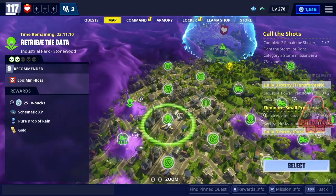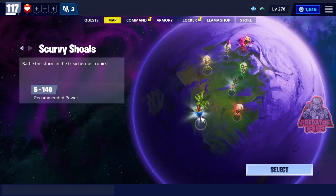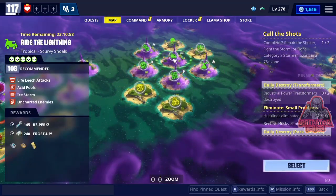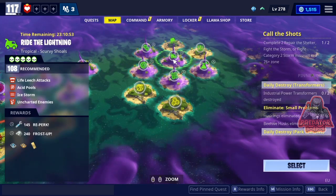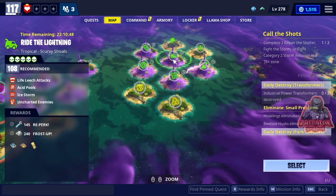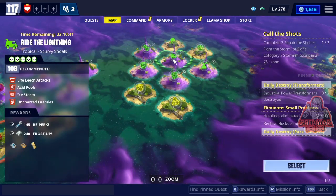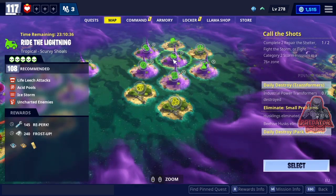So doing that you get at least 75 V-bucks. Then if you can go to Scurvy, there's another V-bucks mission at power level 15. I'm at a higher power level so I can't see it, but it should give you another 25 V-bucks. If you're lucky with a daily quest, you can get between 75 and 150 V-bucks today.